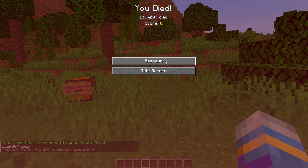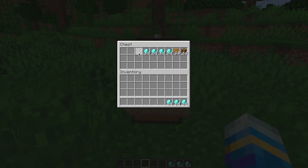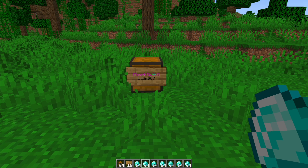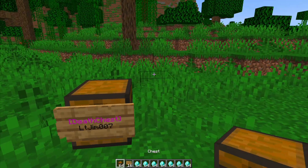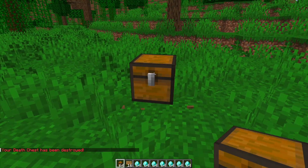If I were to do the kill command like so and hit respawn, I've come back to the chest location. If I open it up, you can see all my diamonds are here as well as my sign and chest. It's as easy and simple as that to retrieve your items — you don't have to go all the way back to whatever mob or player you were fighting, who might be camping it.